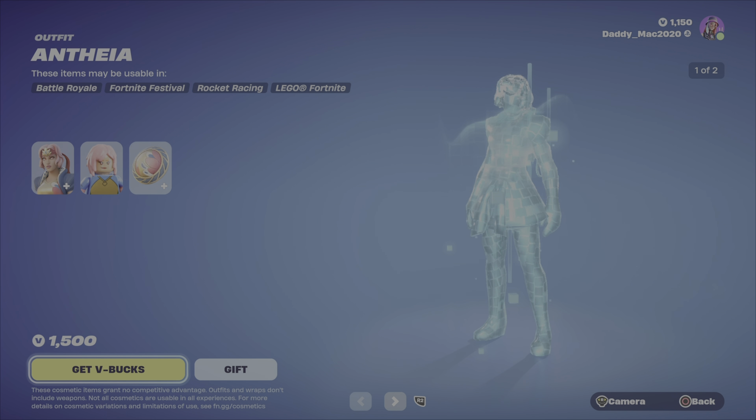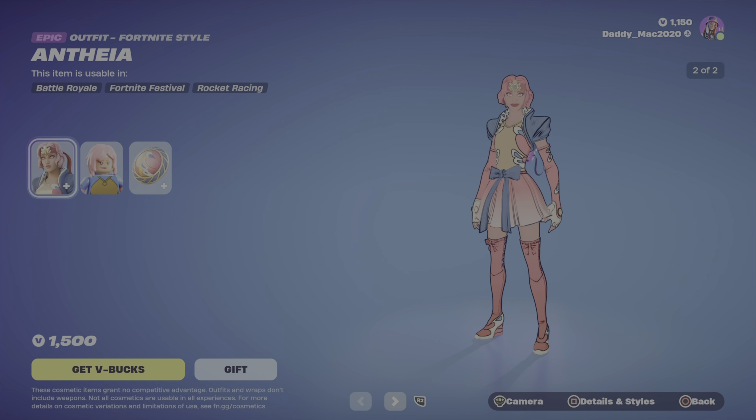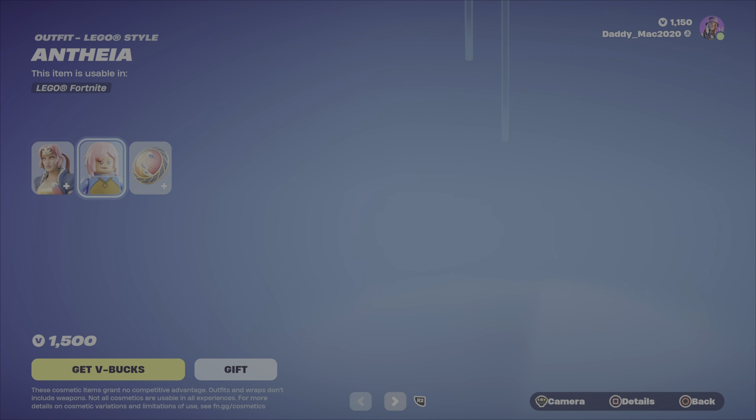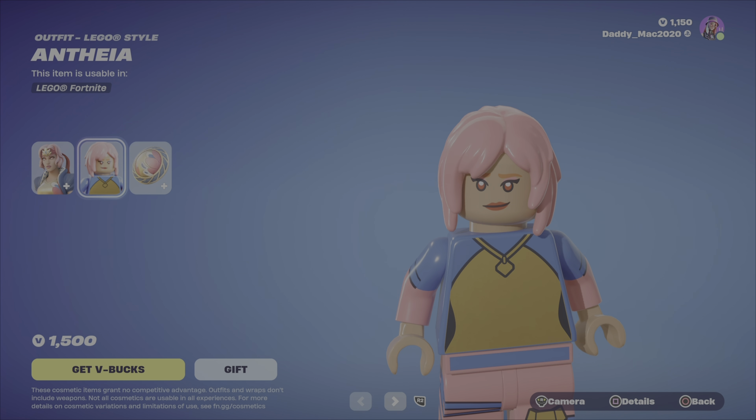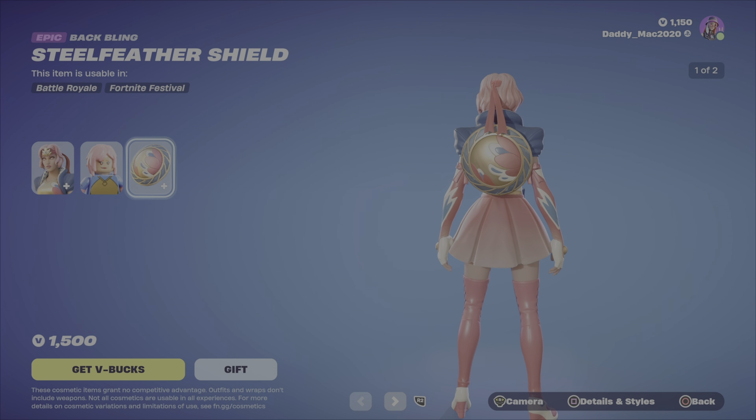Next up in the same category we have Anthea. Anthea has two different styles and she hasn't been in the shop for quite a while. You've got the Lego style, which is definitely very plain — no effort basically made for the outfit here. This is just a generic looking Lego style.